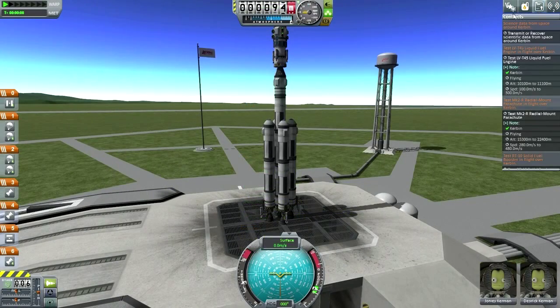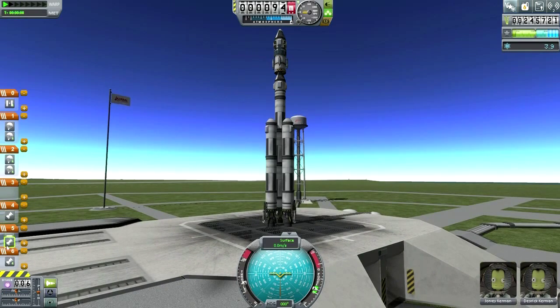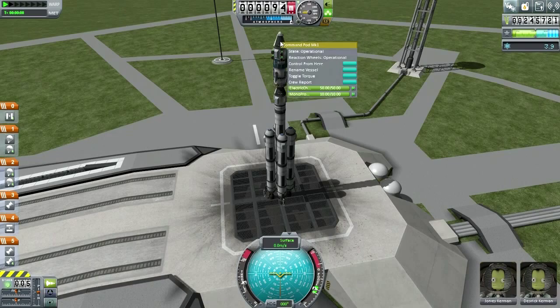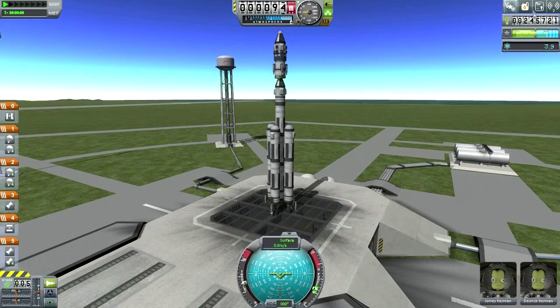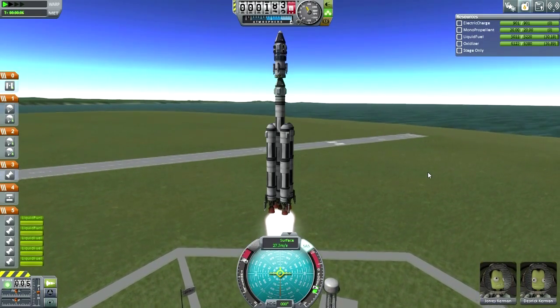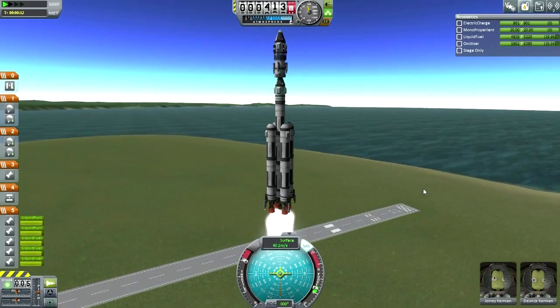Alright, here we go — armed with contracts, armed with cash, though we spent a little bit of it. We got the advance. I need to fix staging here — I really need to remember to do that in the saved file otherwise I'm going to have a tragedy eventually. Deseric is on top, so Deseric is the one that's going to Minmus. They both look okay. We've got our cash, throttle is up, SAS is on — let's go.